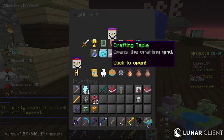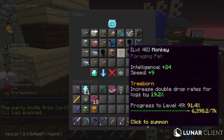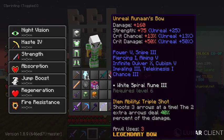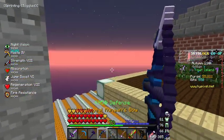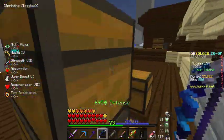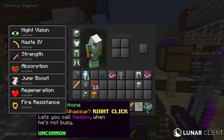I have all these pets. I did treecapitator level 2 which is pretty nice. I also have a runan's bow with infinite quiver 10 so I can just infinitely shoot arrows. That's basically all I really have right now.